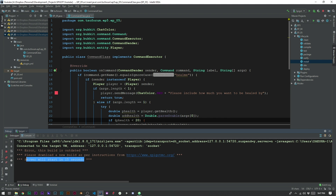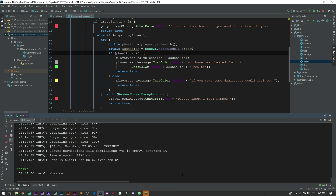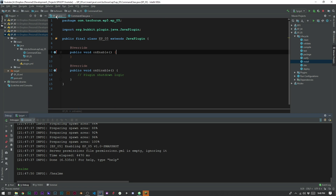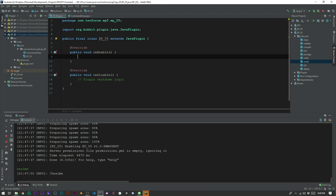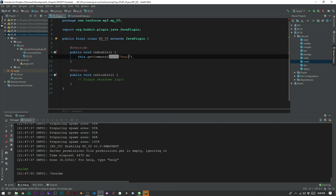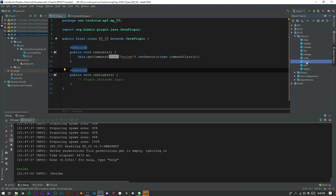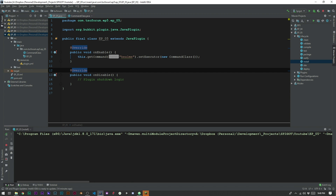While waiting for Minecraft to load, if we try 'healme' we realize we forgot to do one very important thing in onEnable. We need to add: this.getCommand("healme").setExecutor(new CommandClass()); Without that, the command won't be registered. So we reinstall and recopy it to our folder.